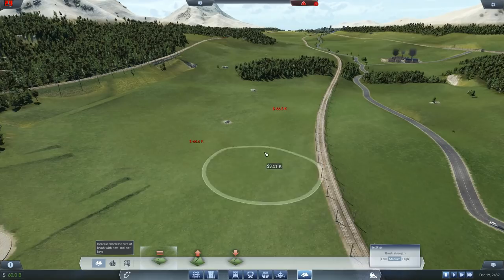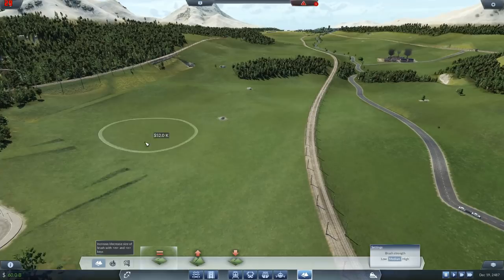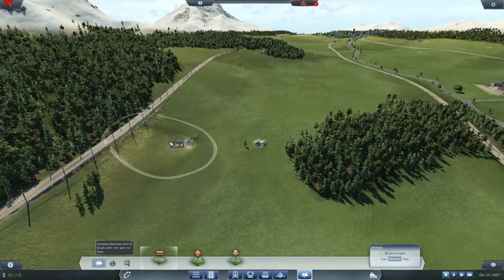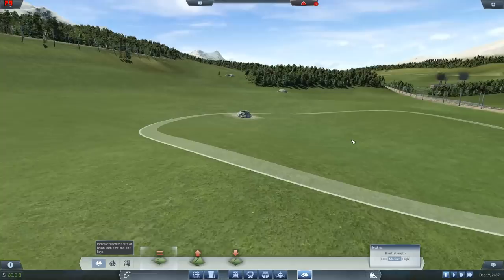Quick smooth and we should be good to go. Over here this needs to just take the edge off. There we go - how are we looking now? Yeah, that's way better. That looks sensible now - we've still got the track slightly elevated.